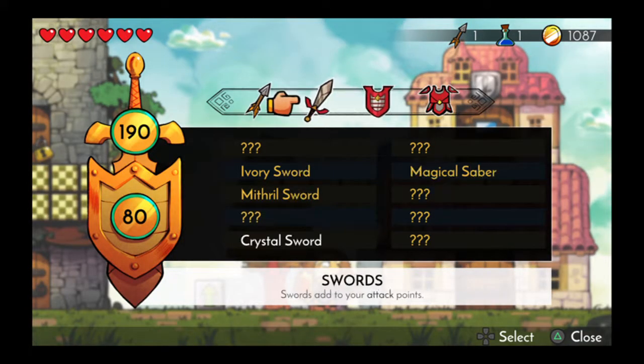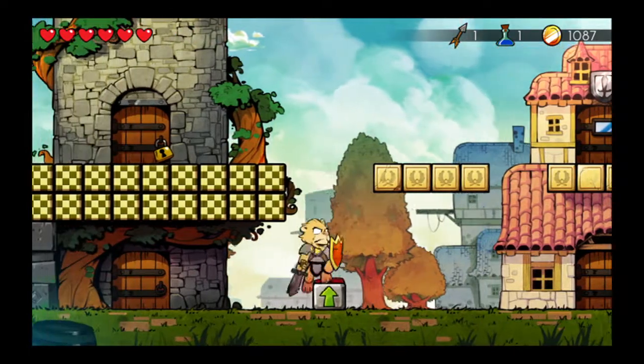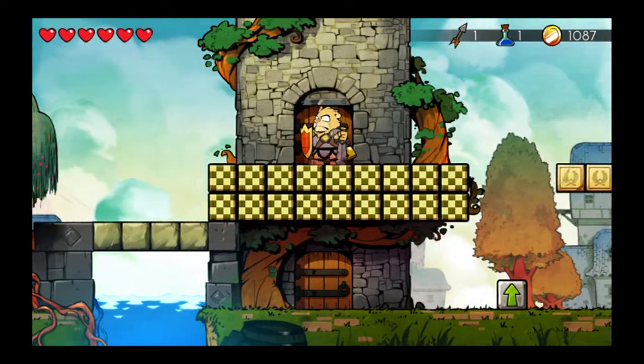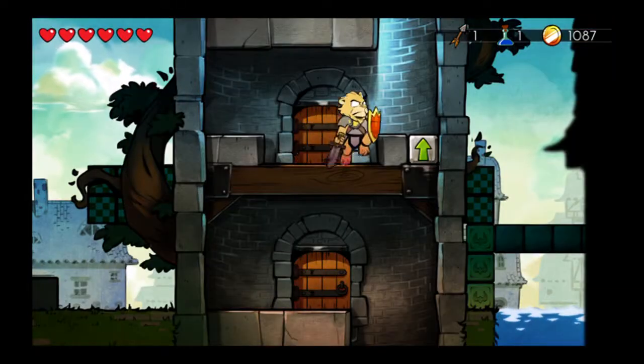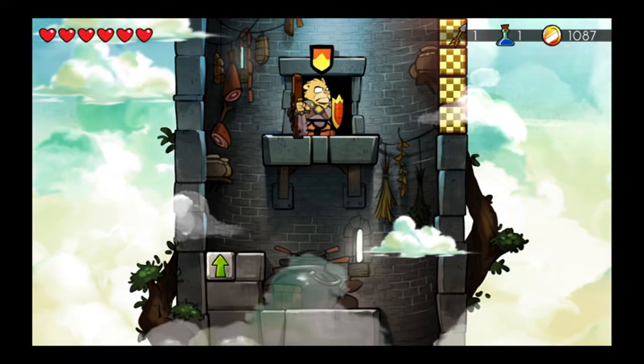First and foremost, you will need the thunder ring for this, and that essentially just lets you break certain blocks. You can really do it with any character once you get the thunder ring.